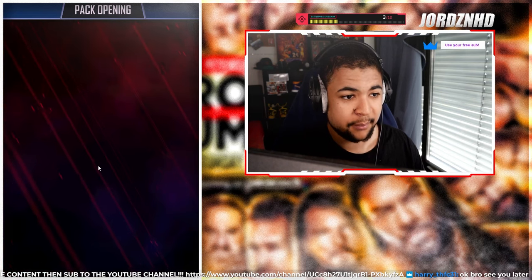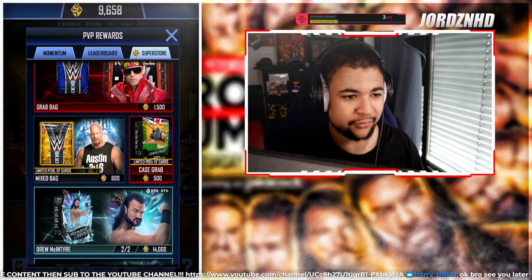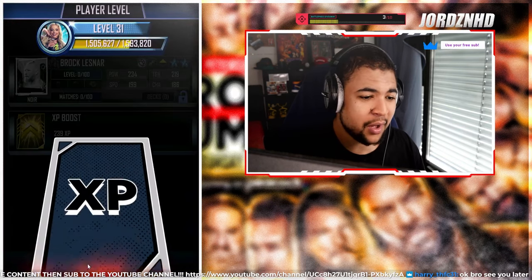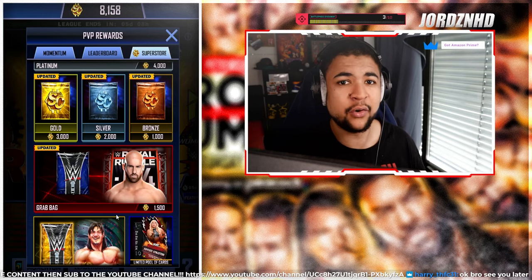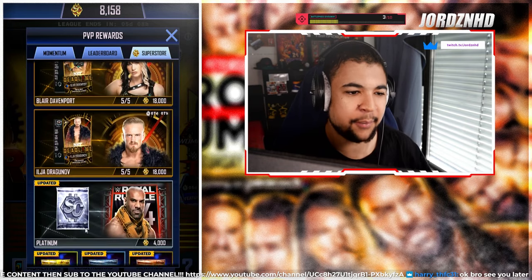Bianca Bella - Noir. Okay, can we get a Crucible or above? That'd be great. We're running out of super coins. Another Noir - oh lord. Again, packs are always a gamble, guys.